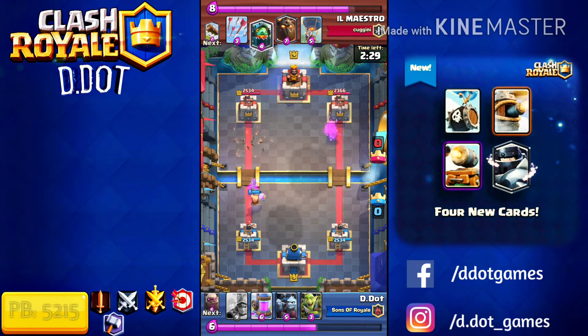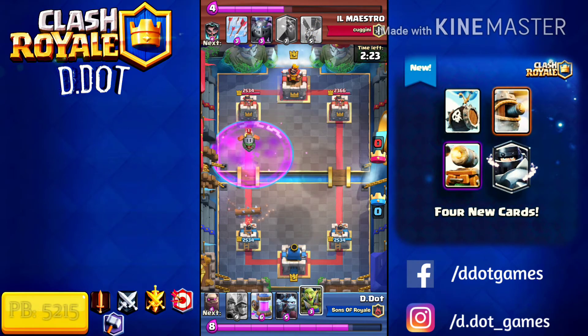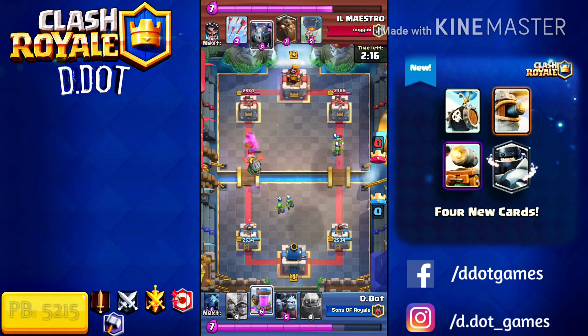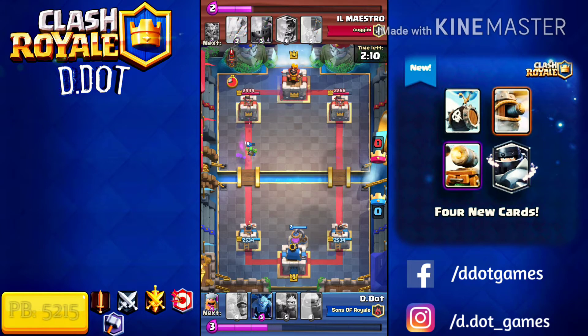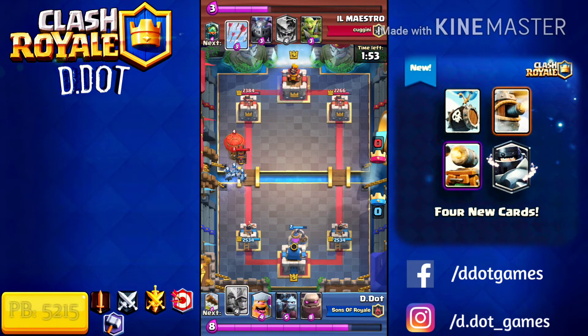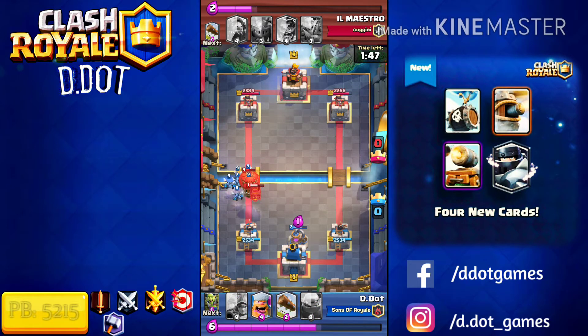The next one is Cannon Cart. This one's a very interesting concept. Definitely for five Elixir, I don't know if that's worth the investment. However, having the concept of being a troop and a building at the same time definitely seems like there are some interesting mechanics there. It's still way too early to say how it will work, because we've had multiple definitions on how this card will work. I will personally refrain from giving my thoughts on it, because I'm not too sure how the card actually works — we don't have accurate information yet.